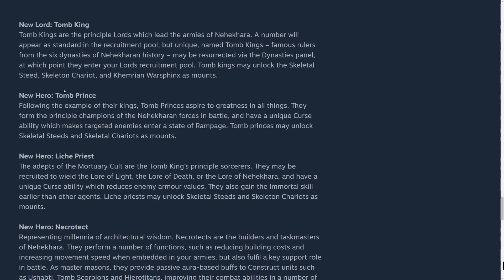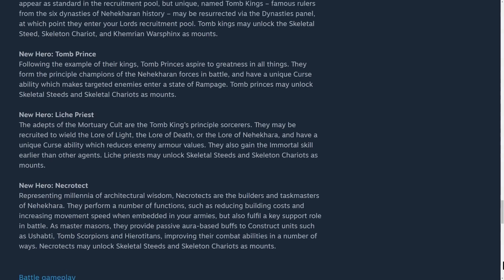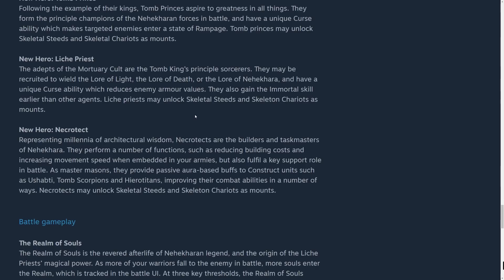This confirms the Tomb Prince, the Lich Priests, and the Necrotect. The Tomb Prince gets a unique curse ability which makes targeted enemies enter a state of rampage — being able to trigger that at will is pretty cool. They can also have skeletal steeds and skeletal chariots. The Lich Priest has access to the Lore of Light, Death, and Nehekhara. They also have a curse ability which reduces enemy armor values, making them a lot more susceptible to burst damage. They can ride skeletal steeds or chariots.